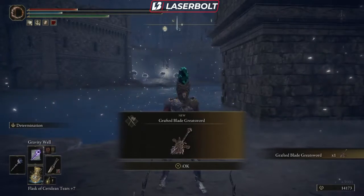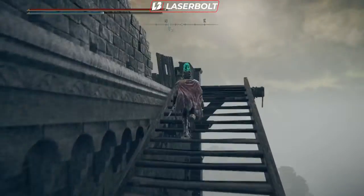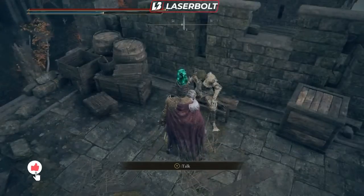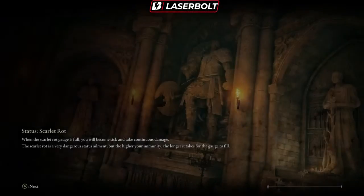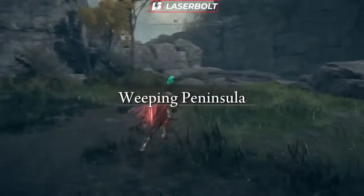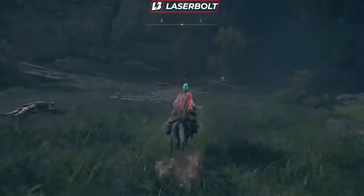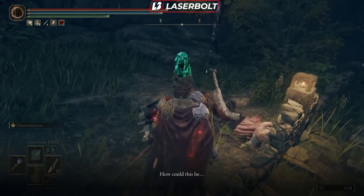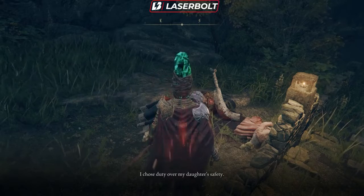We got the Grafted Blade Greatsword, which is a legendary sword — that's actually pretty dope. You're going to work your way back to the area where we talked to her dad, so fast travel to the starting point and come talk to her dad again. Exhaust his dialogue and then it's on to the next step. Now we're going to travel back to the Bridge of Sacrifice where this all began to go talk to Irina again. Unfortunately she won't be here, but her father will be. Something happened to her daughter, and he's a little upset — exhaust the dialogue and you should be good to go to the next step.